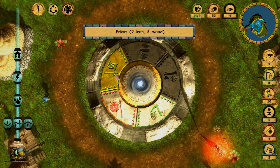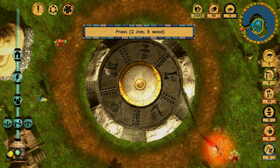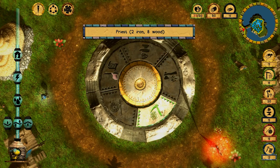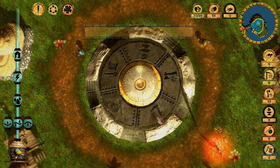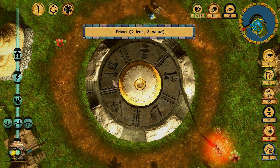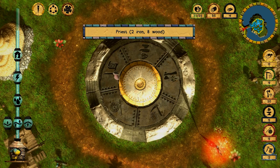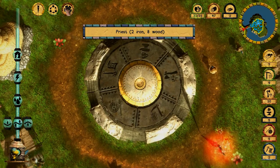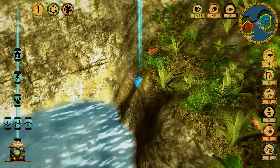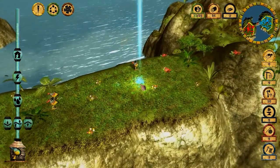Let's make another soldier and then another priest — I need two iron to make a priest. I just made a farmer, and as soon as I get another furling I will make a priest. This way my mana will increase.